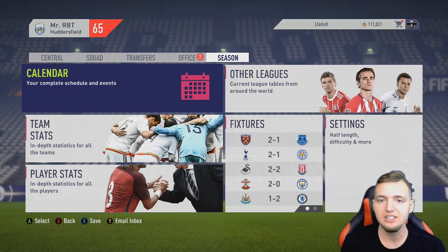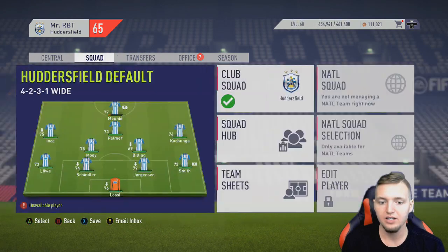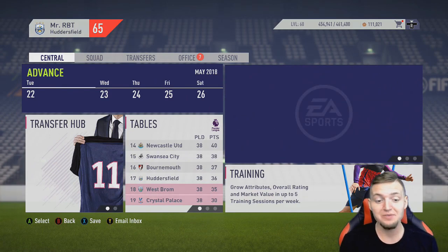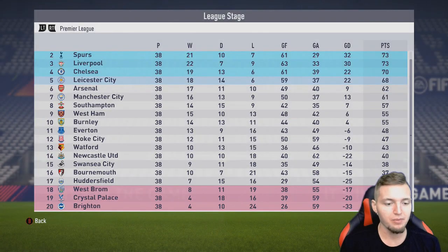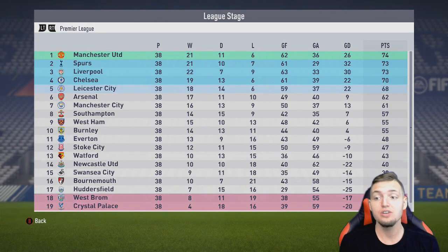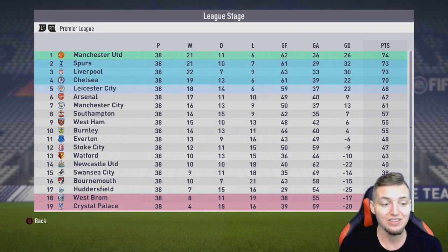We finally made it to the end of the season, and judging by our 65 manager rating, we probably didn't do too well. We barely escaped relegation — literally by one point — with 36 points. West Brom, Crystal Palace, and Brighton are going down. Manchester United, surprise surprise, win the league. Spurs second, Liverpool third, Chelsea fourth, Leicester fifth. Arsenal and Man City had disappointing campaigns, coming in seventh and sixth.